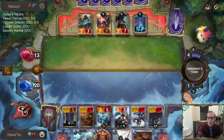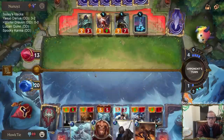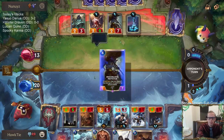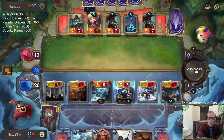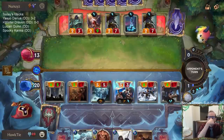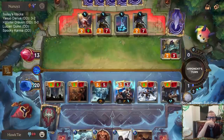No Culling Strike but we do have a Whirling Death, which could be pretty good. They're out of cards and can't protect anything.